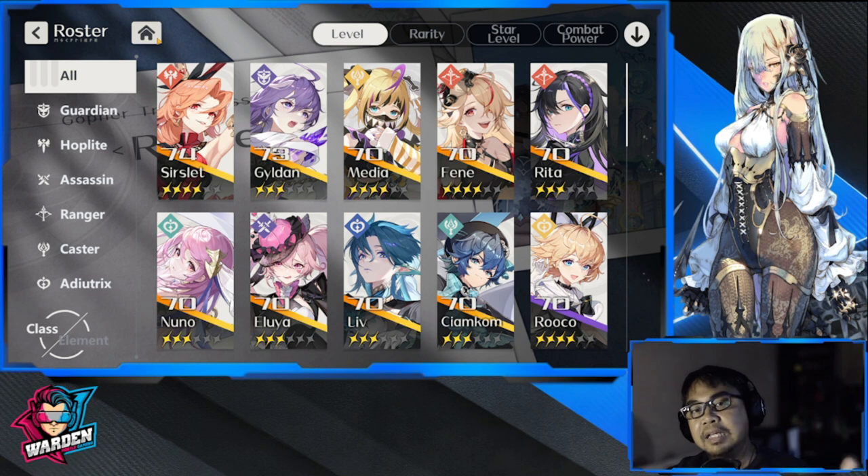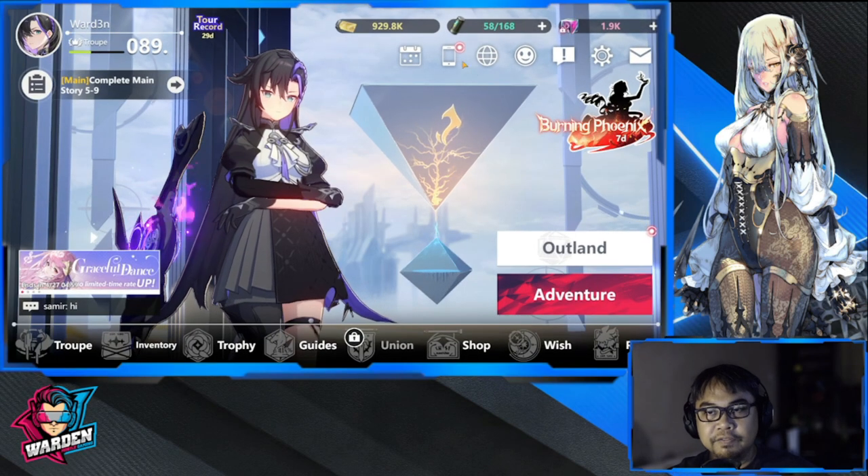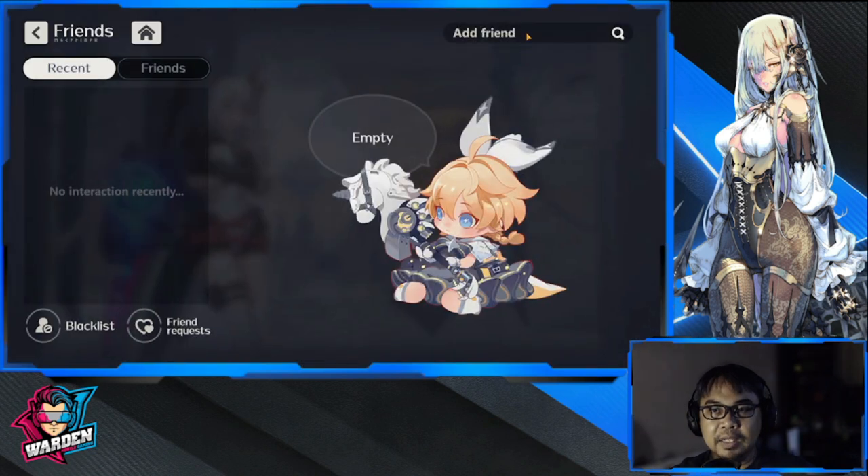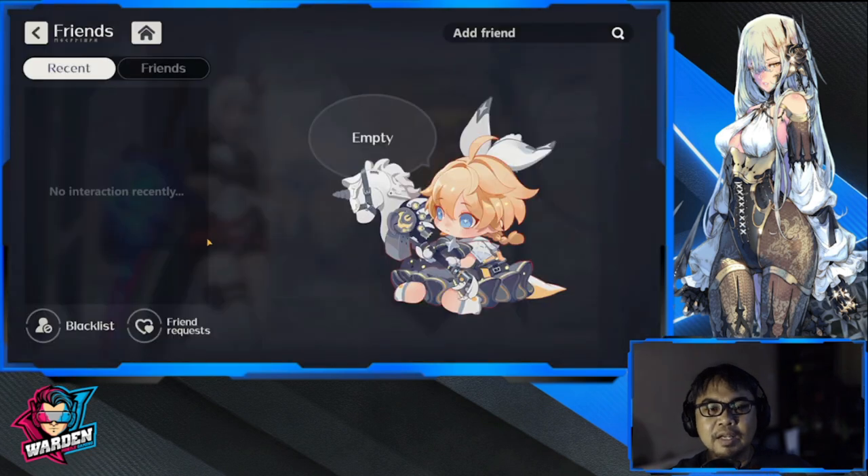Also, for those on the Vanguard server, you may also want to add me as a friend. Please make sure you add the right one — the previous ID was for Asia Pacific. My Vanguard server user ID is: 4737438937860. Just add me there and I will accept your requests.